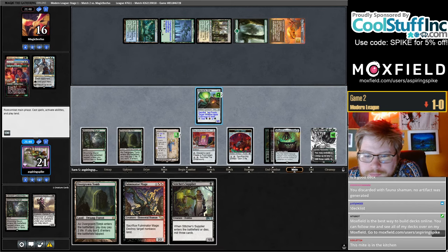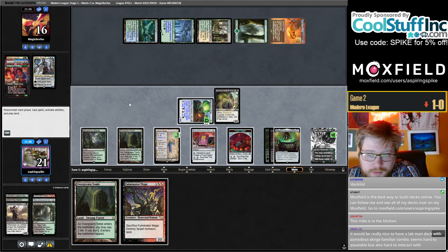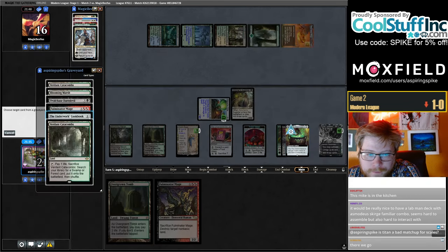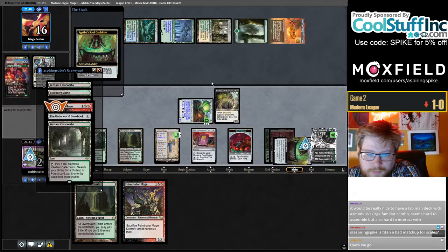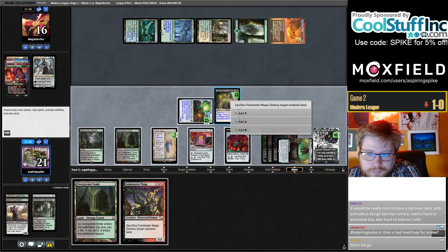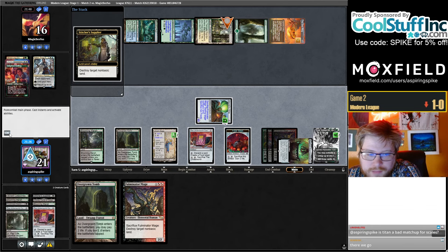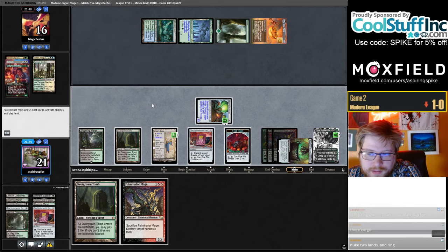Untap the Mite, cast the Supplier, mill a Fulminator Mage — kind of interesting. We're doing it. Any Bloodghasts? Not quite that lucky.